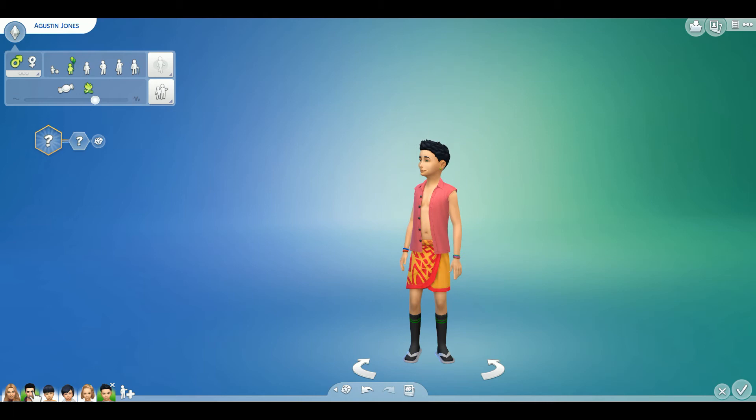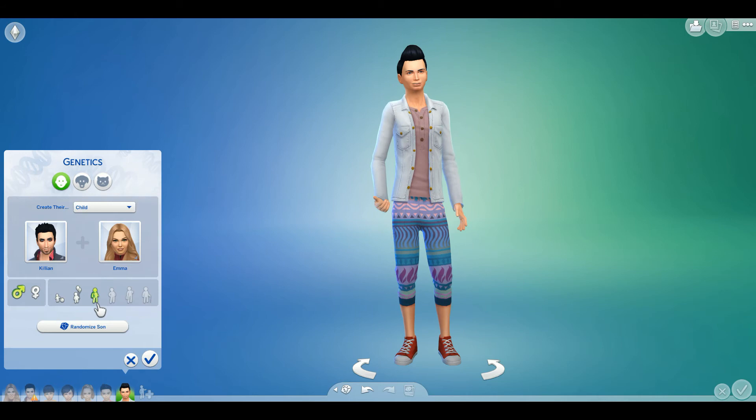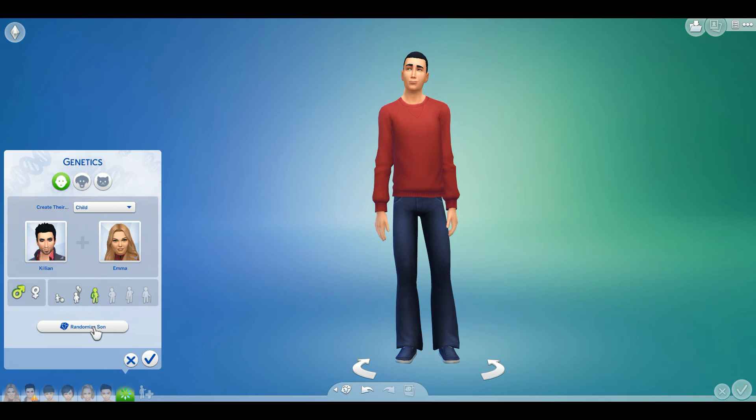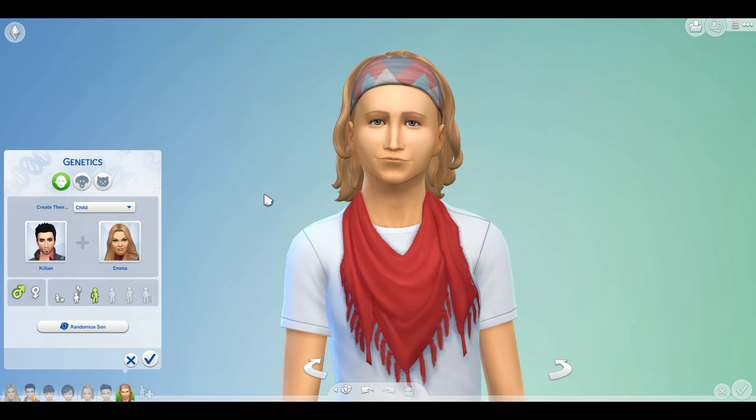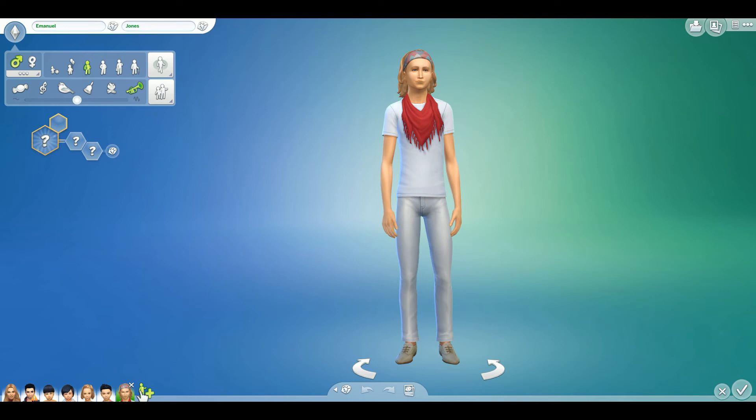So now we just have the teenagers, and we don't really have to age up the teenagers to see what they're going to look like. Looks like we're starting with a son. So one, two, three. Aww, he's a little hipster — or hippie — like a hipster hippie. Let's see what you are going to be named. Emmanuel.